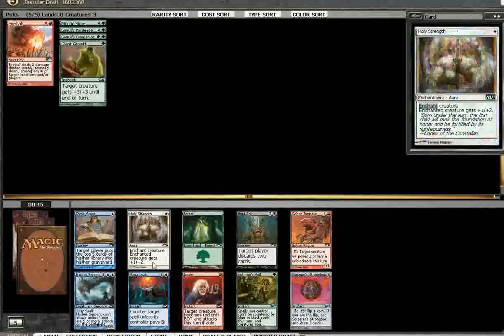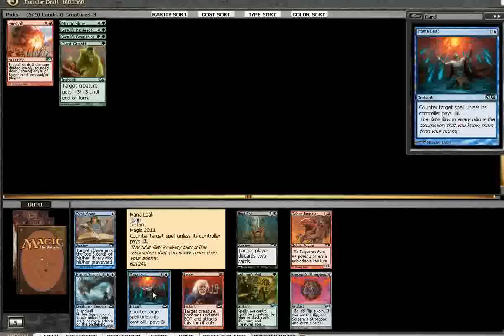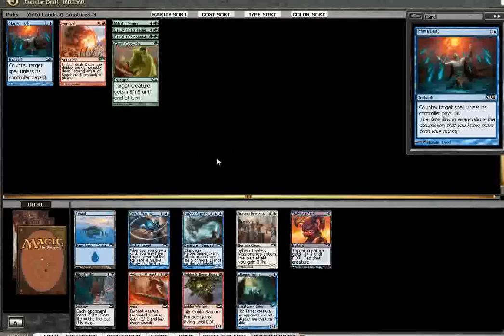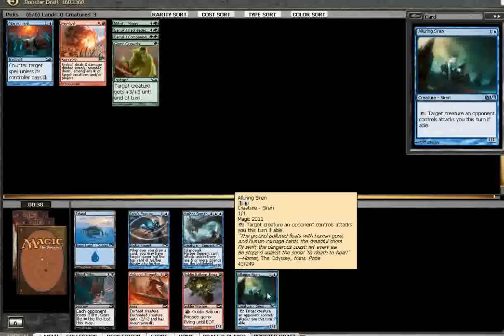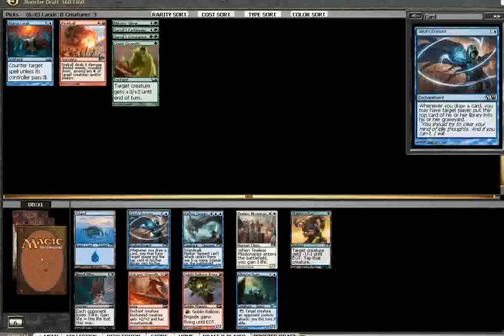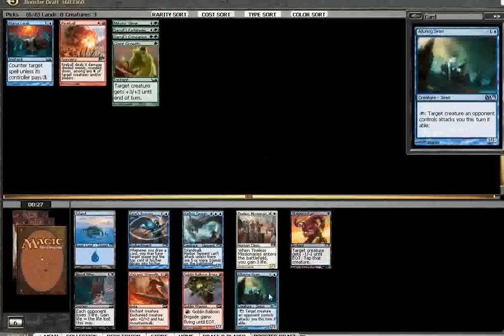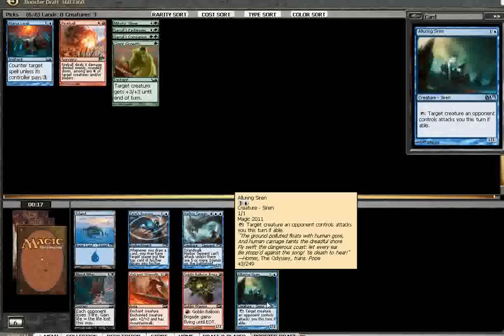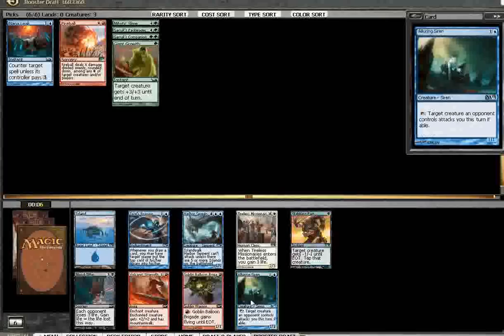At this point I should probably just take the Mana Leak. I could end up green-blue — it's not out of the question — and splash red for the Fireball. It's better than taking the Mind Rot or the Sorcerer's Strongbox. Alluring Siren could do a lot worse in a deck with these kinds of cards. If I'm trying to race, this could be good. I could take Jace's Erasure and move towards the mill deck; I've definitely been wanting to do that. I'm just not a huge fan of Alluring Siren, but if you have a bunch of green cards it can be really good. I'll go ahead and take it — it could make the cut.